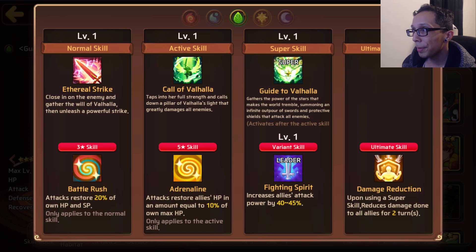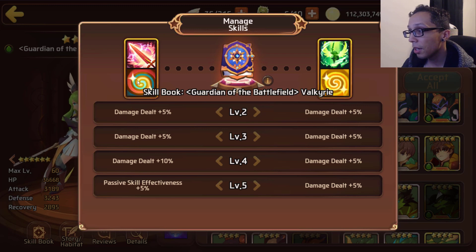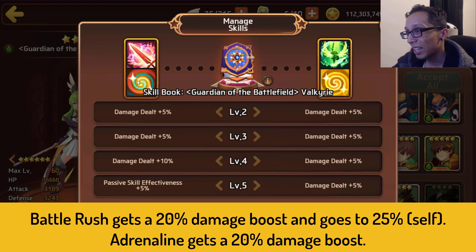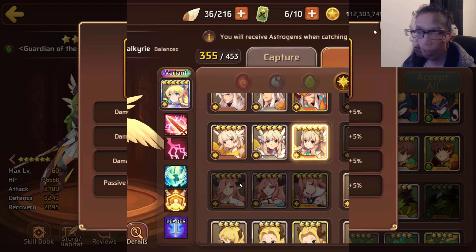Wood Valk was my first evo 3 Valk at the time, but unless you have some type of creative set with her, her ultimate evolution is very optional in my opinion. Battle Rush gets a 20% damage boost and goes to 25%, and Adrenaline also receives a 20% damage boost. Nothing really spicy in terms of nat 5 books, but that's okay.